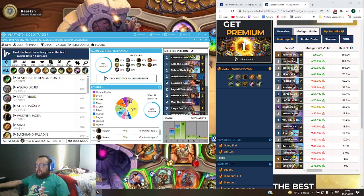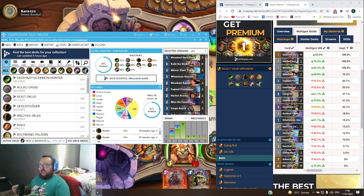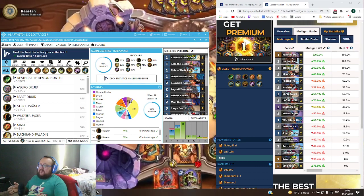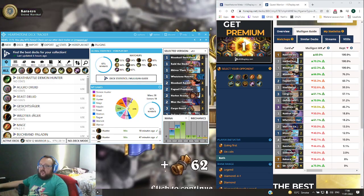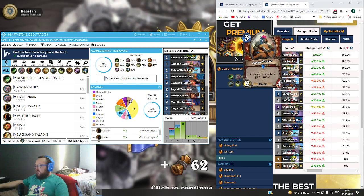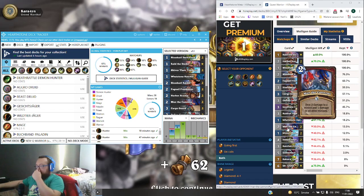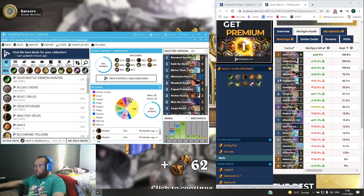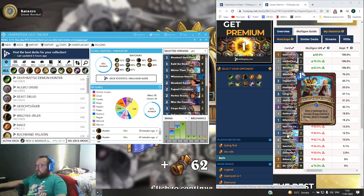Hearthstone is very well balanced right now besides Rogue in my opinion — I think they will make some changes to the Rogue deck because it's just too much played. I have a very good win rate against Rogue, and that's a little bit about the mulligan I do when I feel I'm playing against Rogue. When you see it's a Poison Rogue, that's the only type you see, and every third game is against Rogue so you have to account for that.